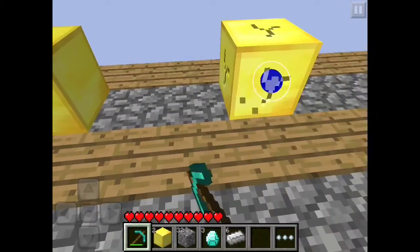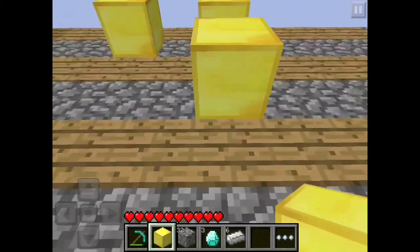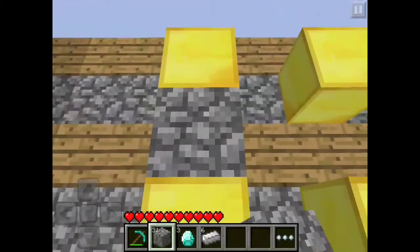Did I put two spaces? I did. Good thing I brought my pickaxe. Oh, that was close — it almost fell off the edge. Okay, so now that I have that done, you make the base with cobblestone.